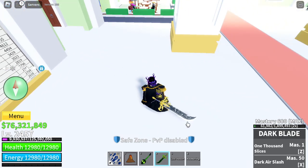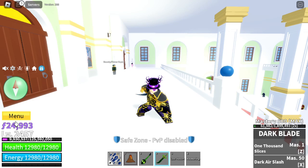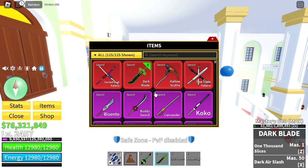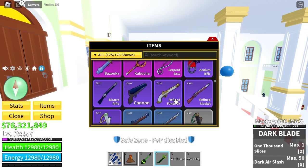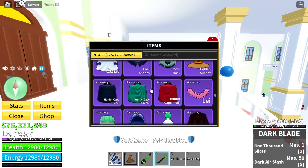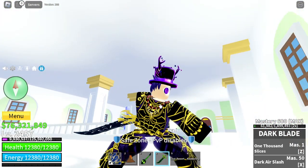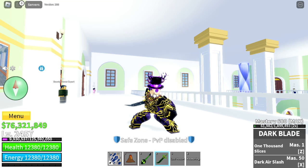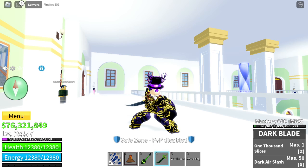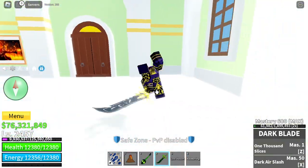My blade is V3 — I grinded all the way to the third version. They also added a manga, which I made a video on on my other channel where I read the manga or comic. Go watch that video — it will help me out. Now this necklace right here — there are four new accessories: a necklace, a jaw, something like a shield, and one more — probably a type of cape.